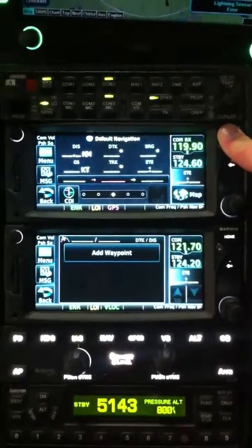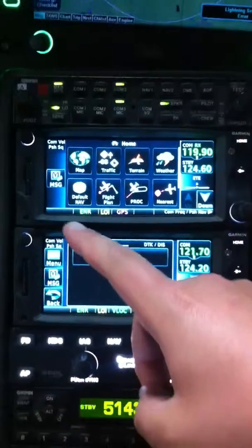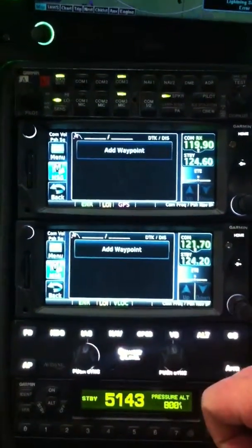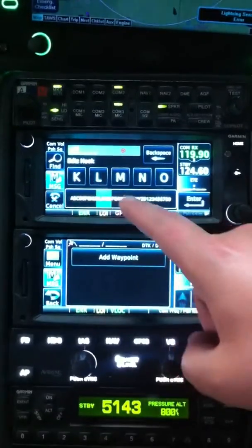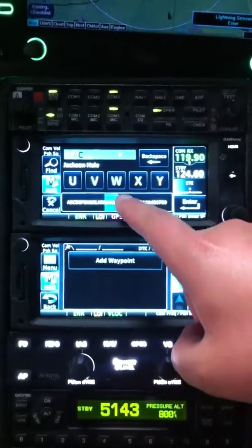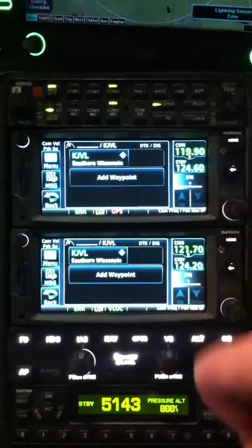Pressing Home brings us up to our flight plan page. We'll add our start point. We'll start with Janesville Airport, so K-J-V-L. Enter that.